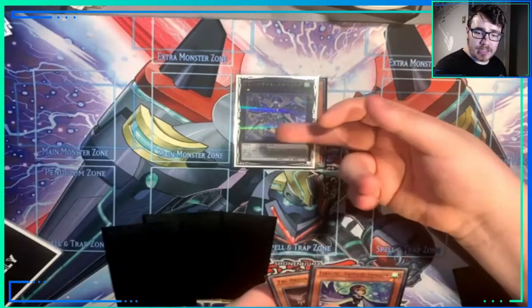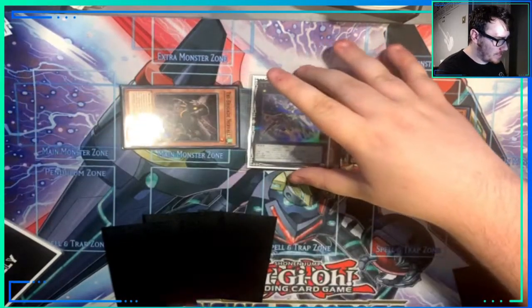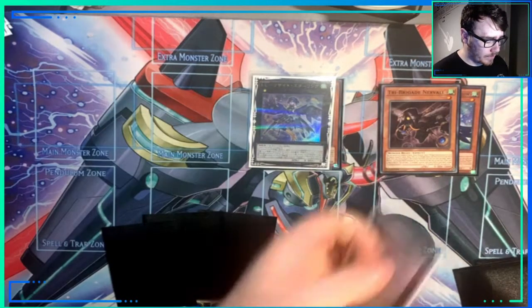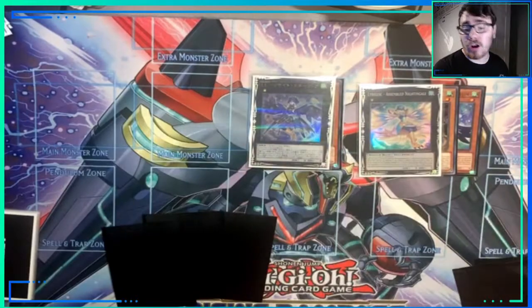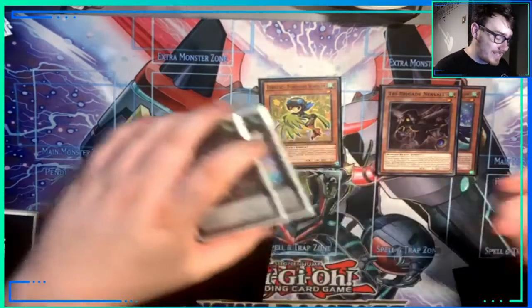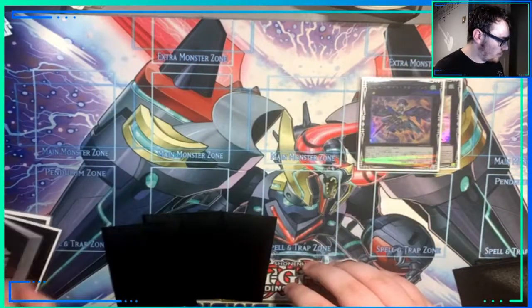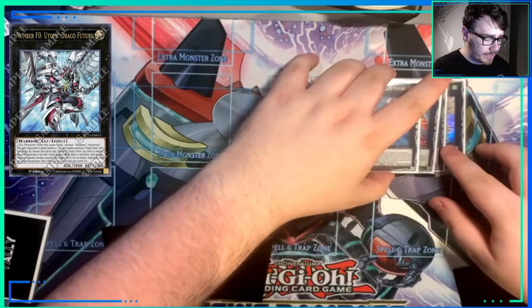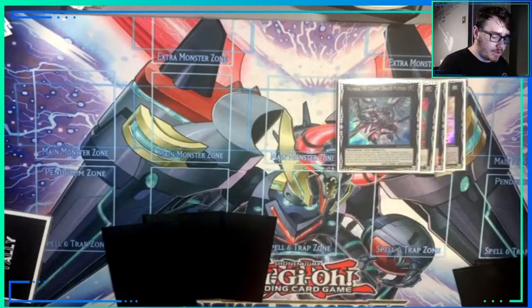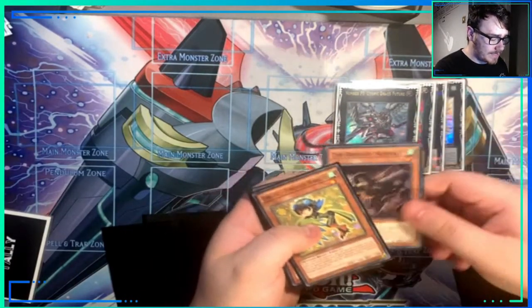Now Sapphire Swallow, because we control a Wind Winged Beast, can Special Summon itself and another Level 1 Winged Beast from your hand. We're going to Xyz overlay those two into Assembled Nightingale. So we now have two Xyz monsters that aren't Number monsters with the same rank, so we're going to ditch all those materials, send them all to the graveyard, and overlay into Utopic Future into Utopic Draco Future. We now have a big beefy Utopic Draco Future.